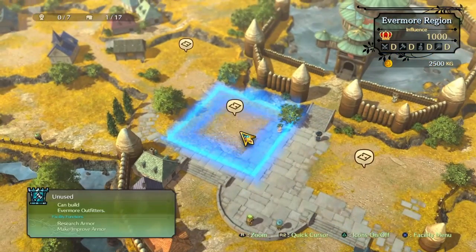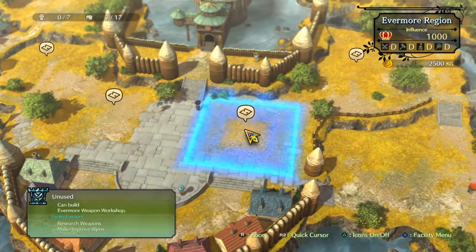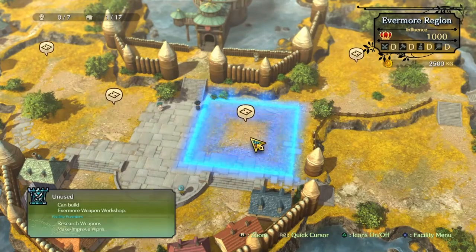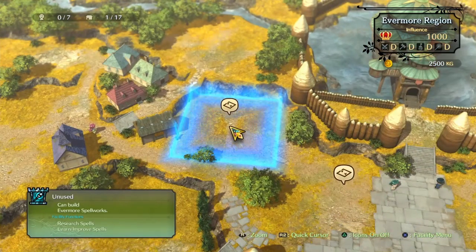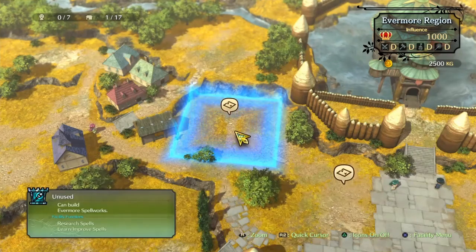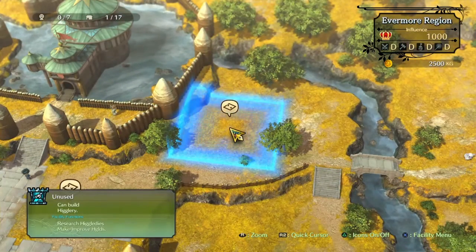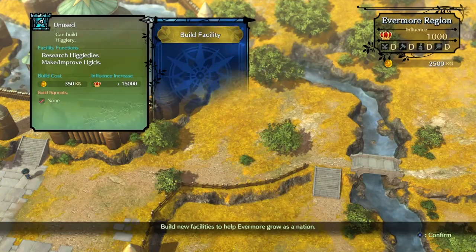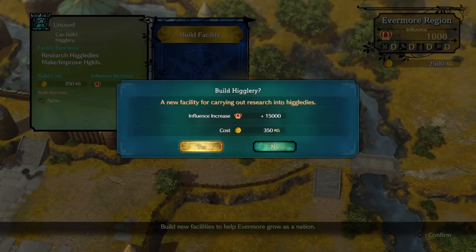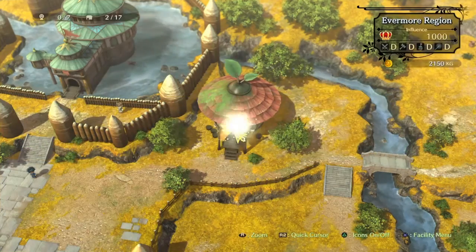Each building has its own designated space. I was kind of disappointed about that — I was hoping we could pick whatever building we want, wherever. Like maybe I want my magic building closer to the castle, or my armor building farther away. But we've got our Higgity building right here, so once we build and upgrade it we can level up our Higgities, which would be awesome.